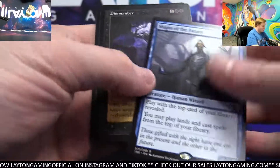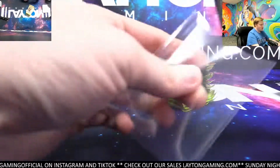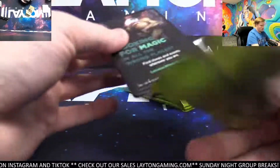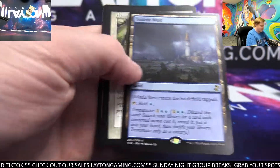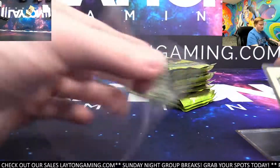Magus of the Future — not bad, blue. Dismember for black — nice card, black on the retro frame. Talaria West, nice land. And Ashiok's Pride Mate for white on the retro — very nice.